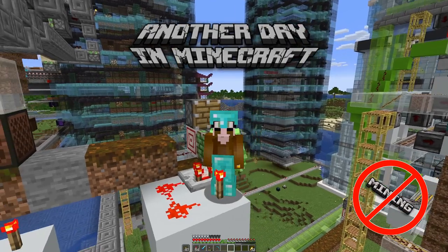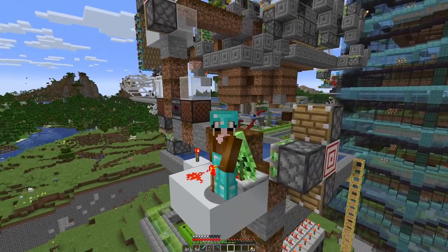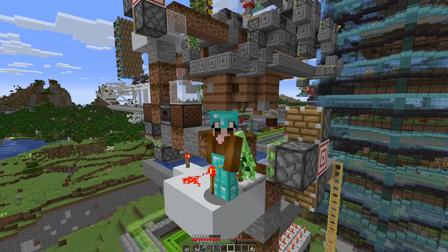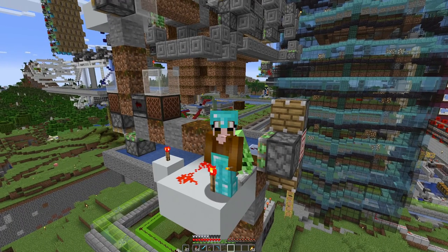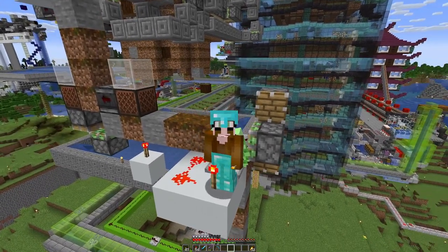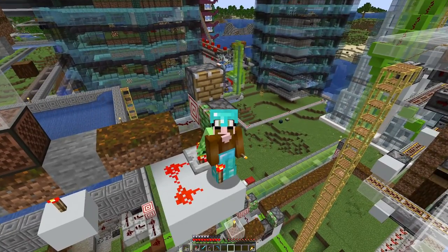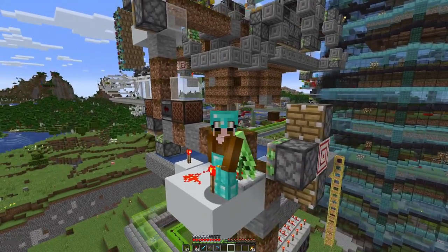I think we have established that part quite well so far. For example, with this blast chamber machine where we blow up blocks that we would not be able to obtain any other way. And currently we only have dirt or parts for dirt hooked up to this machine. But of course there are a lot more blocks that we could feed into this one here. And today we will tackle one such block: the basalt.